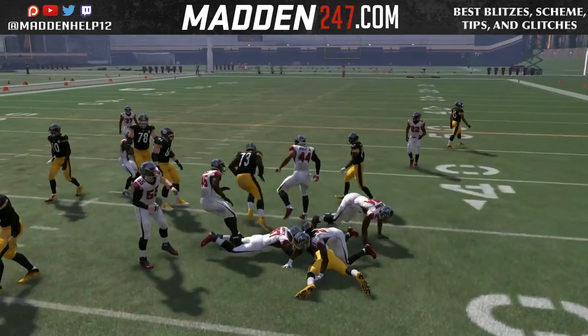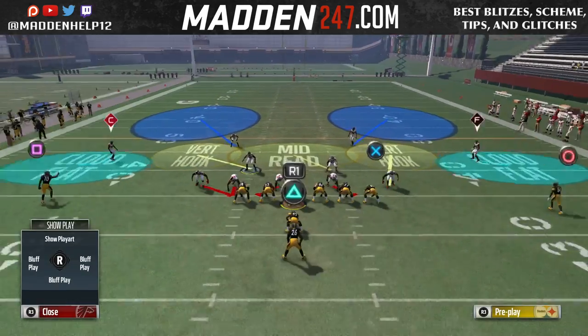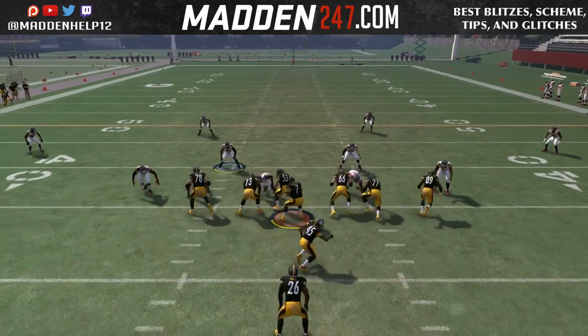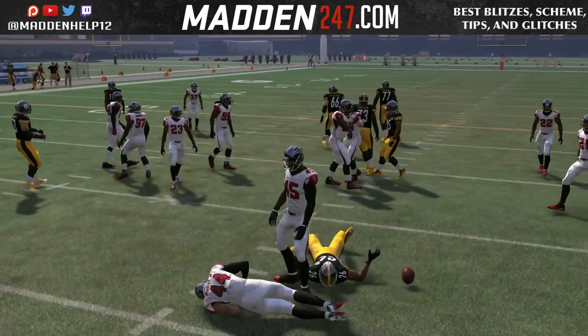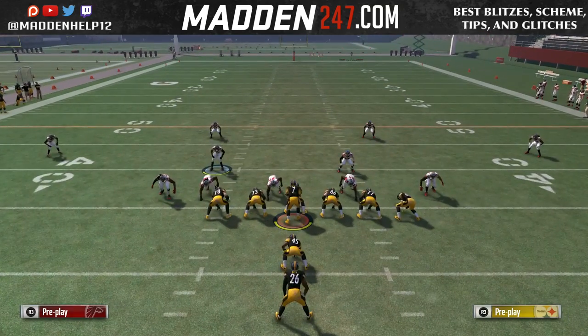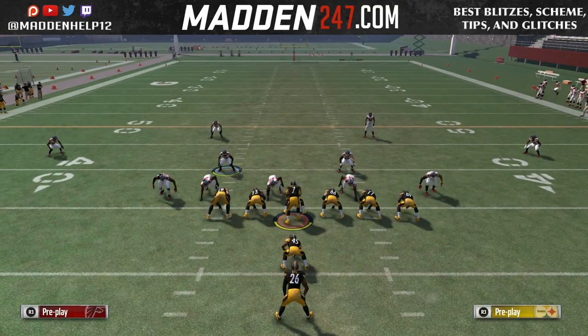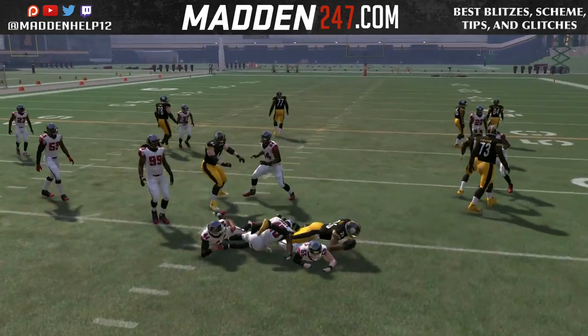You're able to get a hit stick on the running back in the backfield every single time. So once again, the setup: 3-4 Over, come out in any of the plays flipped, base align, spread your linebackers, shift your D-line to the left, crash them out, then take your user and put them over the left tackle. When the ball is hiked, you want to shoot the gap.